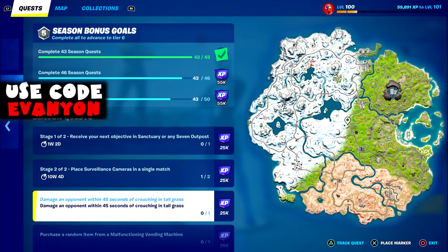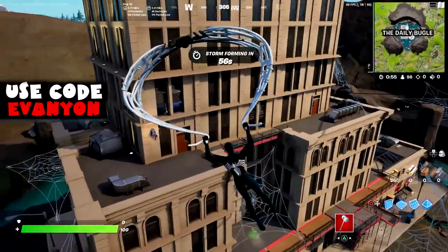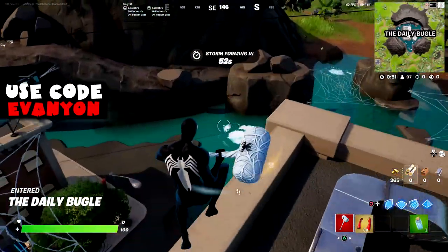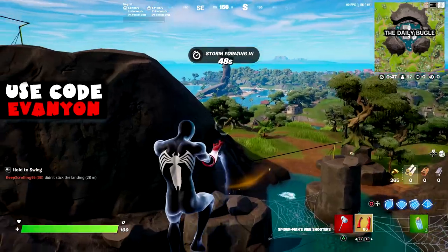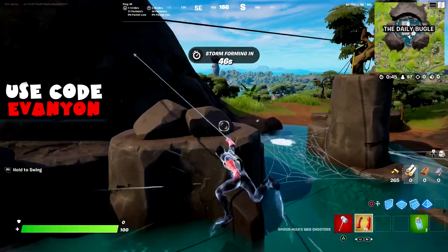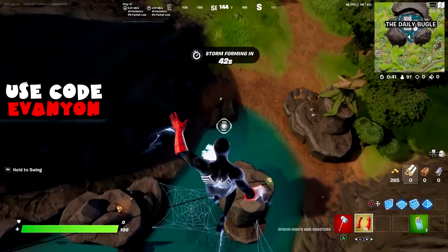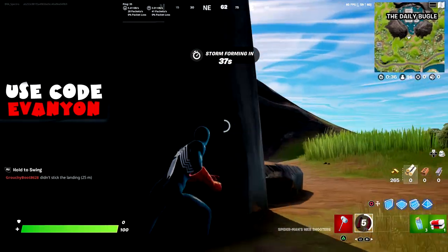Next challenge: damage an opponent within 45 seconds of crouching in tall grass. There's tall grass around Daily Bugle and around the Joneses. We're gonna land at Daily Bugle, get a gun first, and there's one tall grass right in front of the Daily Bugle where I'm gonna do it.